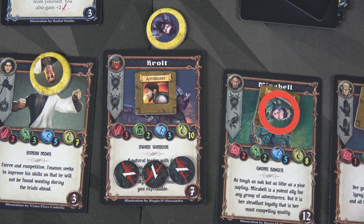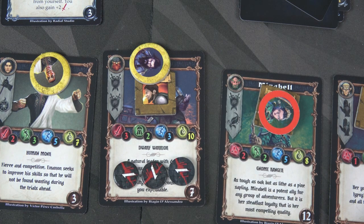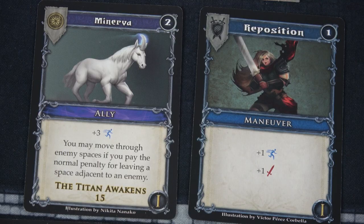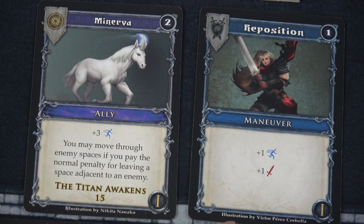Last but not least for this round will be Krult. He has three attack, two armor, movement of three, and ten health. The first thing I'm going to do is play Drain Vigor and Magic Bolt as a Burst of Strength. With that Burst of Strength, I can remove one wound — so he only has two. We'll give him another four movement, then we're going to use Minerva for our ally and plus one with Maneuver. That's also going to give him one more attack, so his attack level is now four. He has seven total movement.